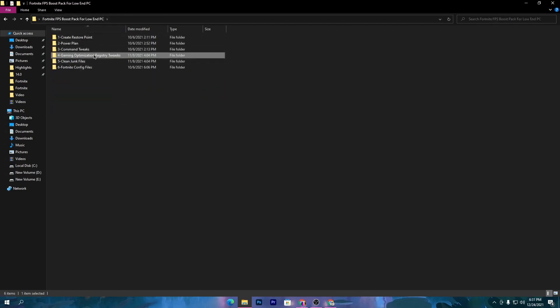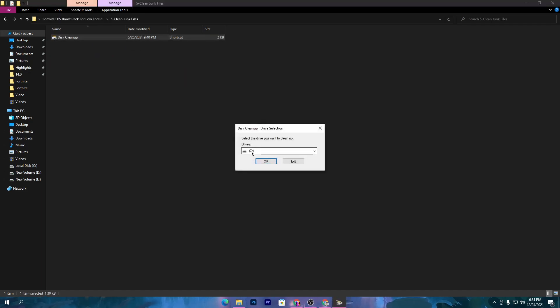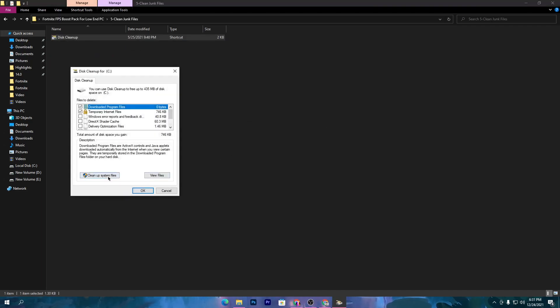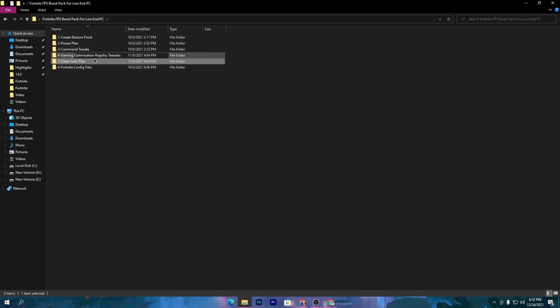Open up the fifth folder, which is the clean junk file folder. Double-click and select your C drive. Click OK and clean up all the system files. Once you're done, go back to the previous folder again.